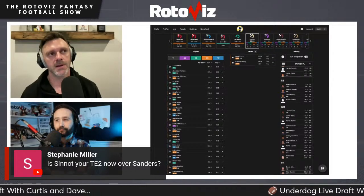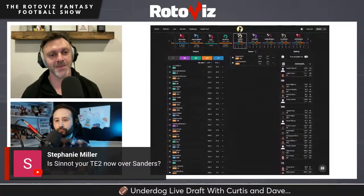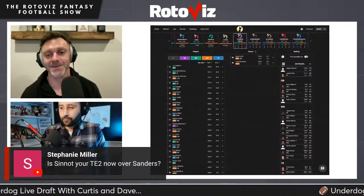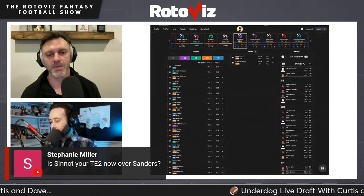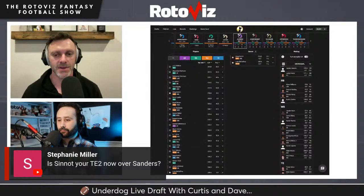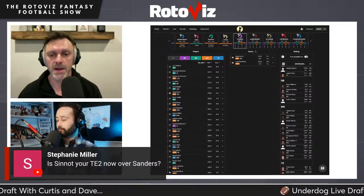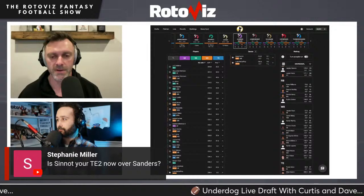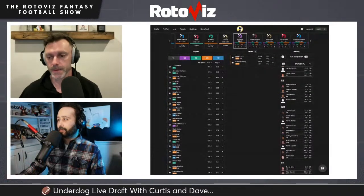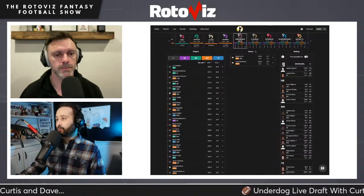Continuing the TE dynasty discussion: Ben Snot — referred to as Sinnott — is a coach's favorite because he can do the Y-role and play a little fullback. He's versatile. The worry is he becomes more of a utility piece rather than a traditional tight end. With Sanders, you know he's going to be a pure receiving tight end. More risk with Sinnott but he checks all the athletic boxes. Dave would still personally rank Sanders third behind the top two, with Sinnott just behind.